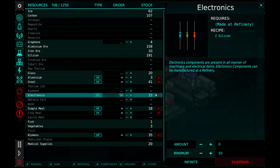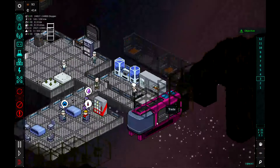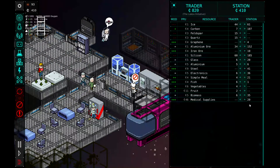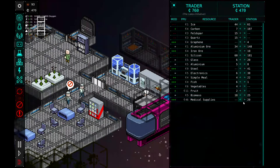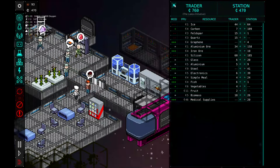So I think let's get that up to 50 and then build the comms relay. Got another ship coming in — fruit, vegetables, fish. We got 20 simple meals, so that's good. We'll buy one. And then we can sell some biomass — we'll sell 10 biomass. I think that's pretty good. Put this at 470. Things are kind of humming along pretty good — I don't want to jinx it.